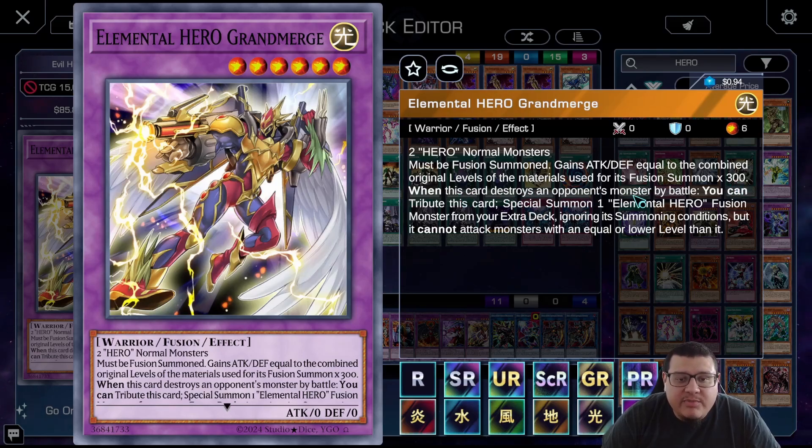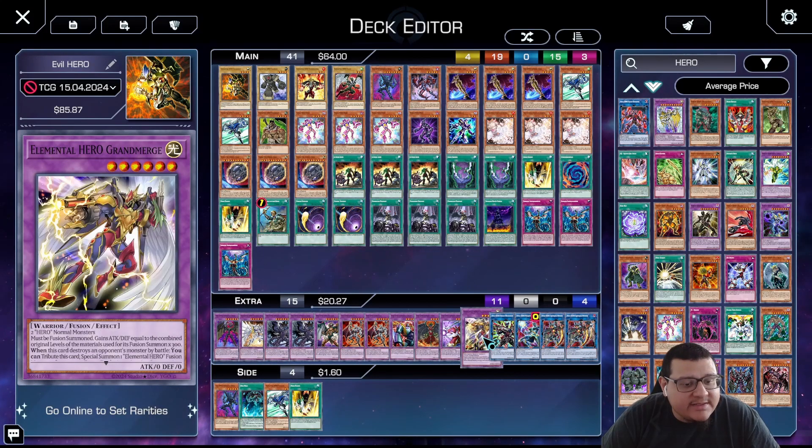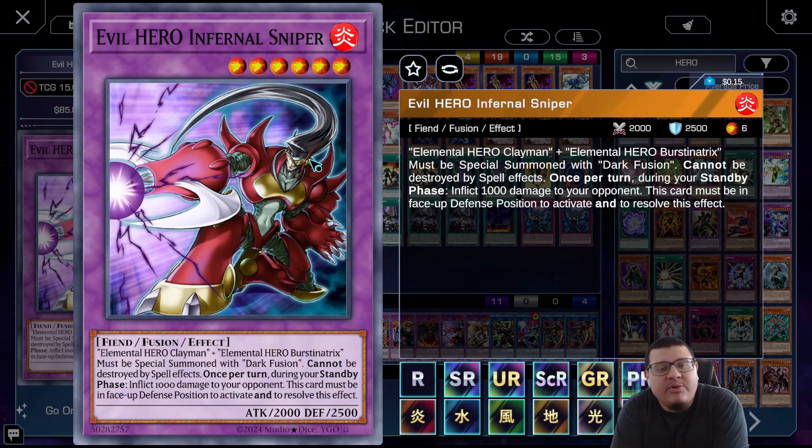When Grand Merge destroys an opponent's monster by battle, you can tribute it to special summon one Elemental Hero fusion monster from your extra deck ignoring so many conditions — but it cannot attack monsters with equal or lower level. That's why we have Shining Neos Wingman as a target for Grand Merge.